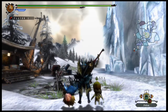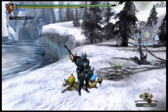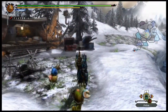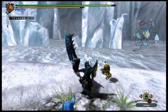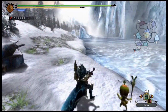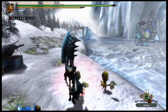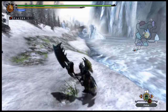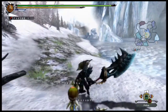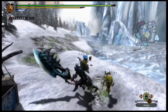Next up, we have the Greatsword. This is the Azure Rathalos gear, I believe. It does have wings on it, and I think they did change up the Rathalos gear a little bit from the past games. The Greatsword is pretty much the same thing — there's really nothing different. I'm just going to show a couple of movesets you can do with the Greatsword.